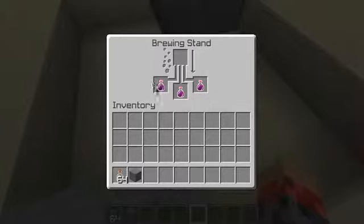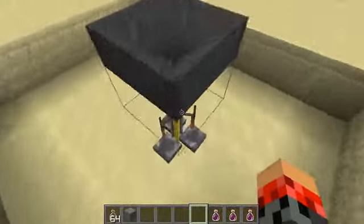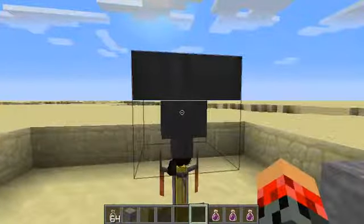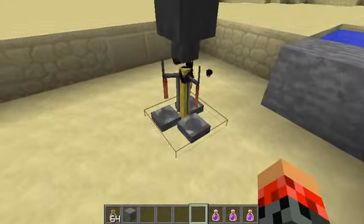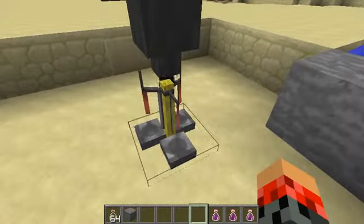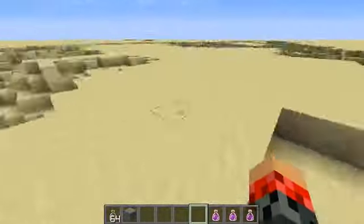And now, here we have Strength II, which is pretty good. This hopper's not really that expensive, but for the brewing stand you'll have to get diamonds and go to the nether for obsidian stuff, or you can just use buckets. That's all you have — it's very simple.